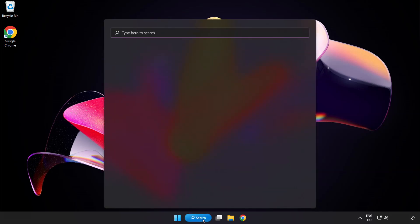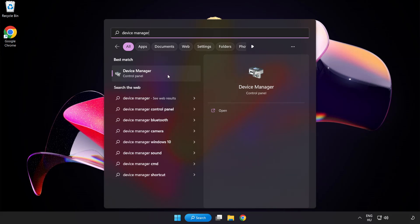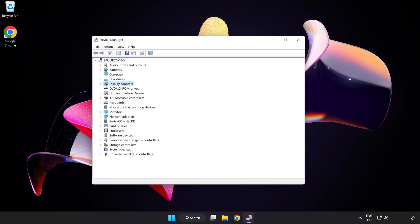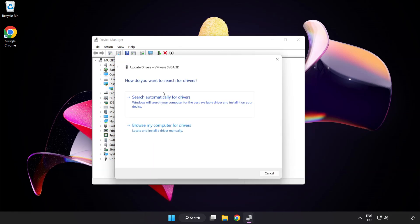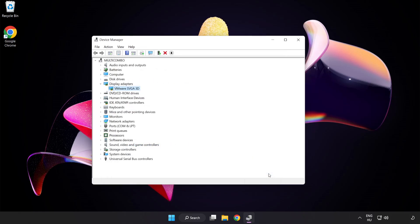Click the search bar and type Device Manager. Click Device Manager. Click Display Adapters and select your display adapter. Right-click and update driver. Search automatically for drivers. Wait for installation to complete and click Close. Close the window.